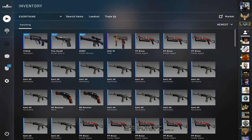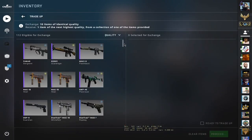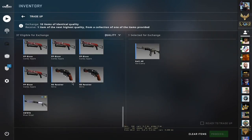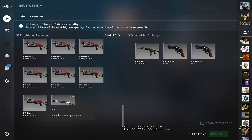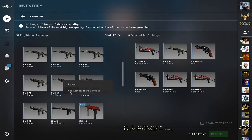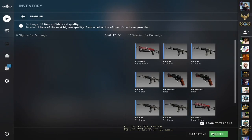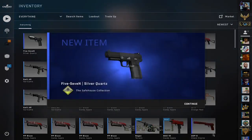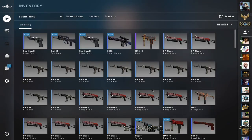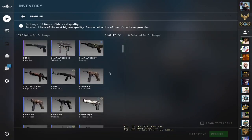Okay, third one — as they say, third time's a charm. Let's use two R8s, three PP-Bisons, and the remaining Galils. Papa Bless — we lost money. Why are we losing money on it?